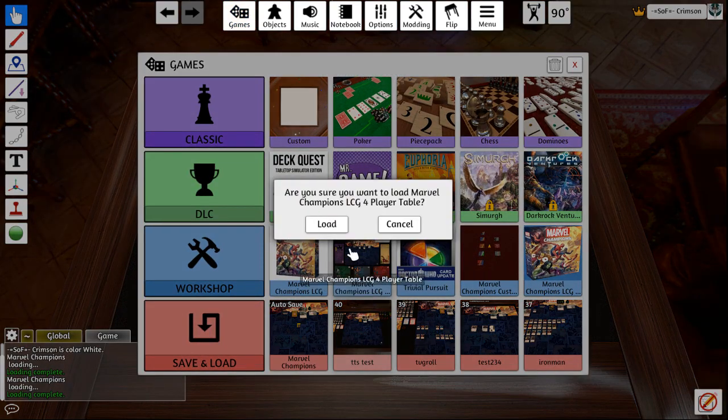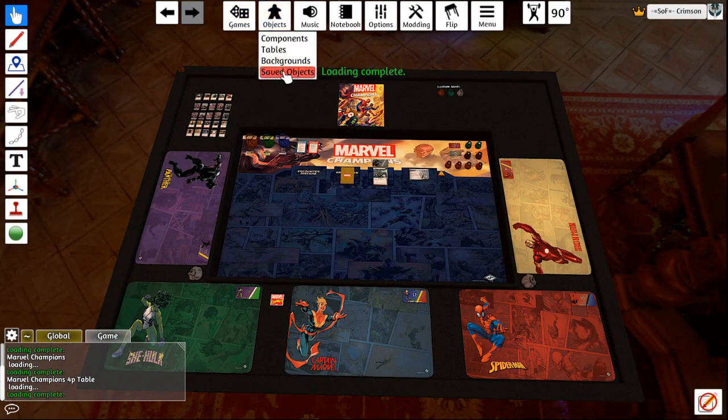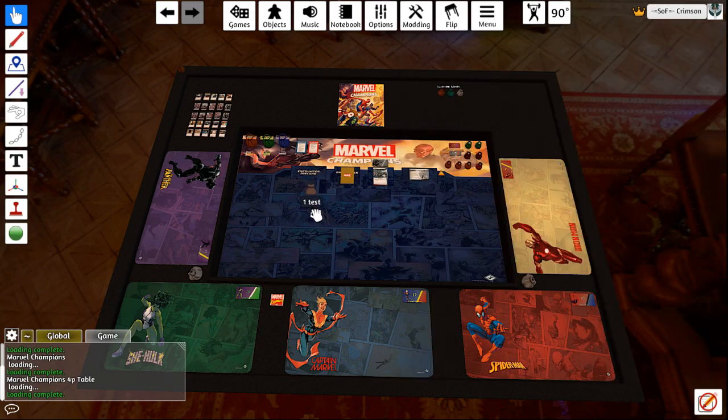Now I can go to any other mod. Go to Objects, Saved Objects. Find my test bag. And there's the cards again.